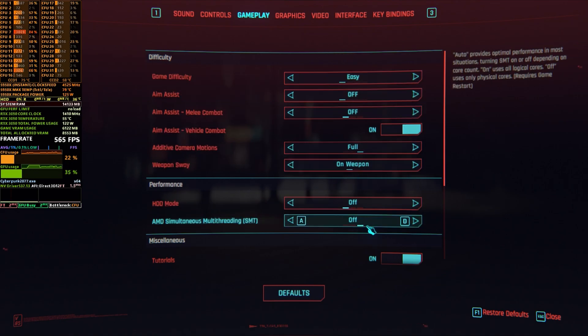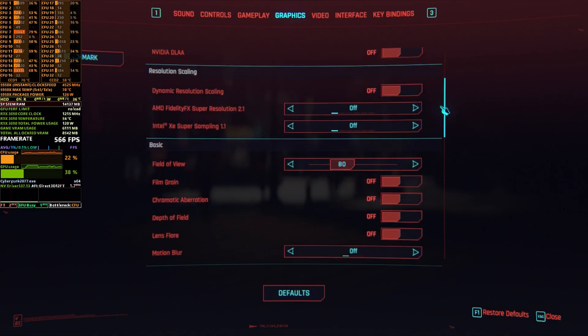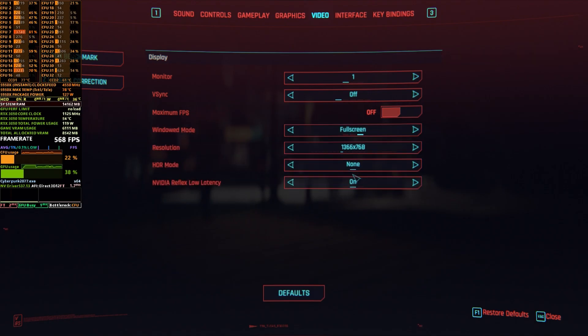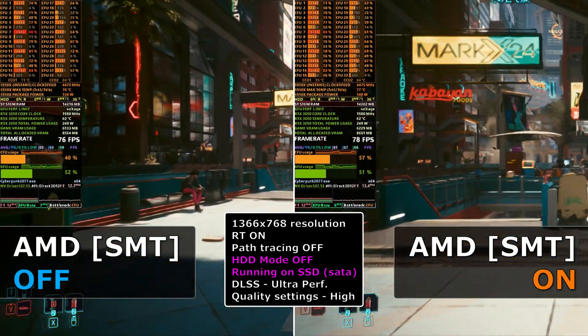The third part is going to be on my SATA SSD with HDD mode OFF and also the same CPU bottleneck scenario — 720p at ultra performance DLSS.